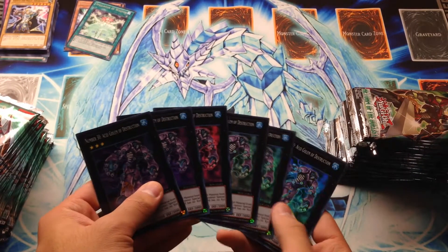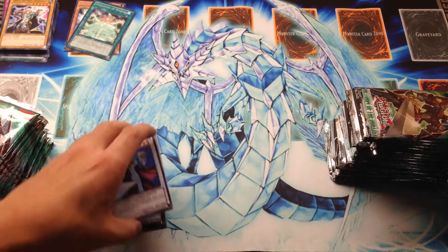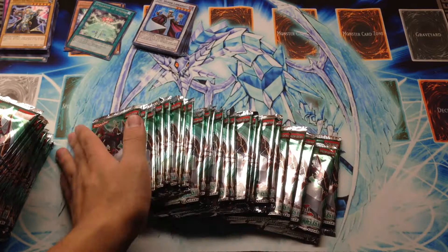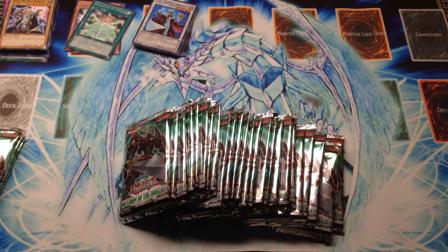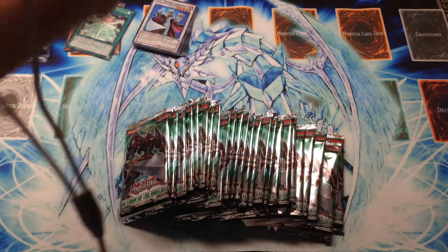So far for promos, we pulled six copies of Acid Golem — two playsets — and the rest were Hyper Librarians, which I'm glad for because Hyper Librarian's a little more relevant at the moment. Since videos have typically gone too long with too many packs, we're going to open one more box worth of 24 packs in this episode, then break to another part with 24 plus 3. We'll do the same for Abyss Rising. At the end of all that, I'll announce what I'm doing — it involves some free stuff, so you might want to watch all of these.